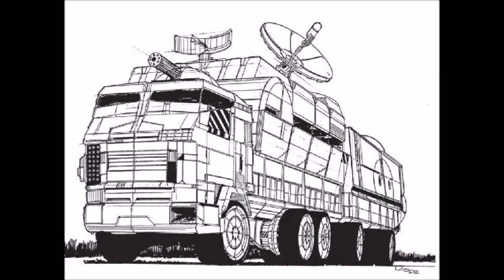These projections show terrain and could be marked with symbols to represent the units of both friend and foe. Since that time, Mobile Headquarters have changed little, except to grow more efficient with the advent of fusion power and subspace communications.